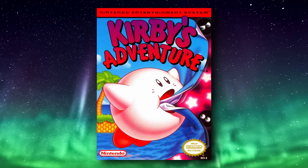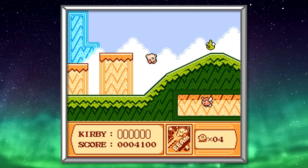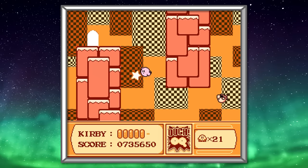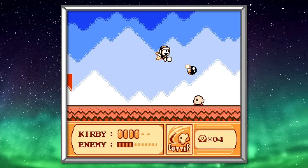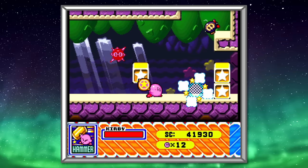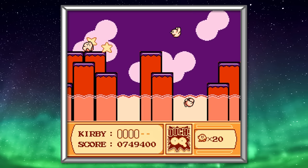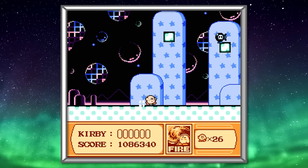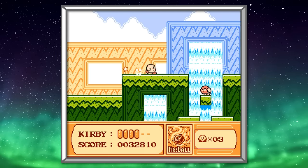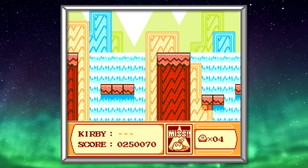My second complaint: every single time Kirby takes a hit while holding a copy ability, you lose the ability and have to re-inhale it. This can get really annoying, especially since taking hits happens relatively frequently. My final and major complaint: almost all of Kirby's copy abilities are designed so that you have to stand in place to use them, and many have not-so-great range — pretty awkward if you're used to more flexible abilities from future games. Some abilities, such as beam, flame, and laser, are better than others, but these abilities can feel ill-suited to the controls and level design. Most abilities are only designed to do one thing, usually a forward-facing attack. Did we really need separate ice and freeze abilities, for example? And the ball ability sucks.